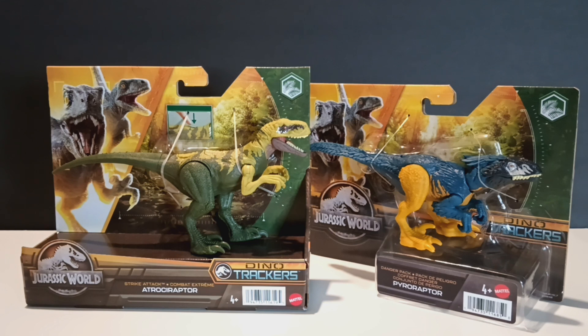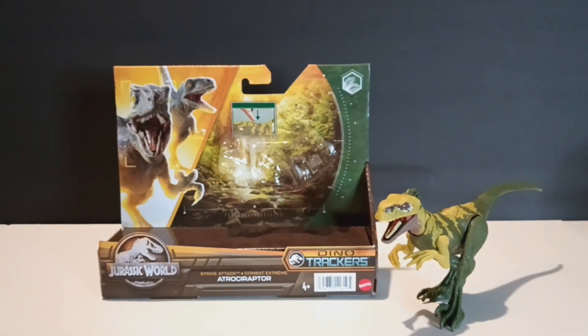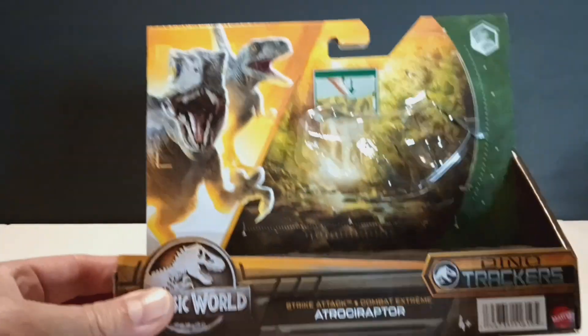Before we get into the review, you'll notice both of these species from this line are classified in the forest biome, which you can tell by the colorations. So let's go ahead and take these out of the packaging and take a closer look at them. I've got the Atrociraptor out of its packaging and this will be the first time we've taken a look at the Strike Attack from the Dino Trackers line.